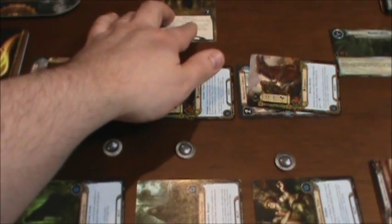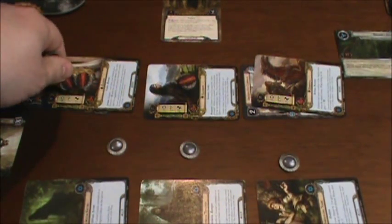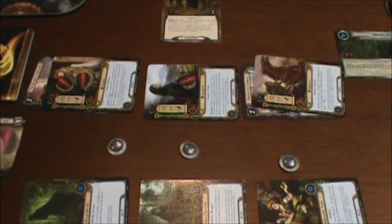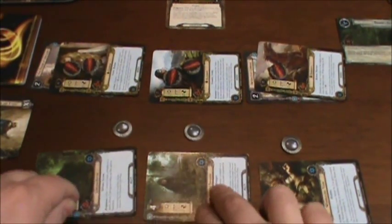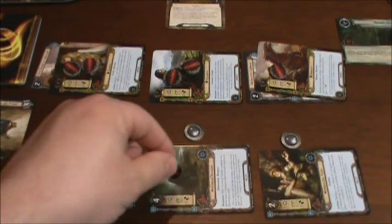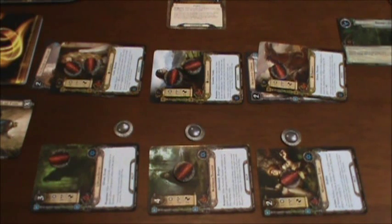Ouch. There's nothing I can do about it. I've got a handful of damage counters here. That's one on Eowyn — she's still alive at three hit points, so she's down to her last hit point. Same with Eleanor. Dunhir takes his first point of damage. I believe the allies take damage too — it said characters and not heroes. So our Lorian Guide takes a point, Northern Tracker takes a point, and the Wandering Took takes a point.